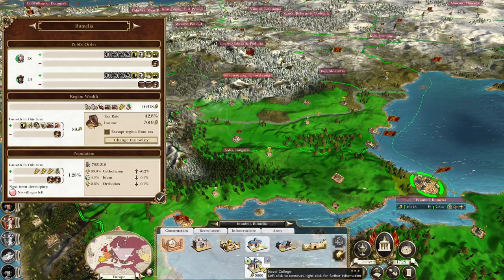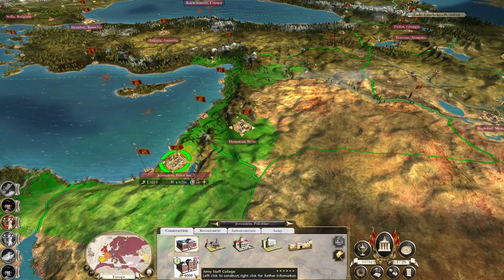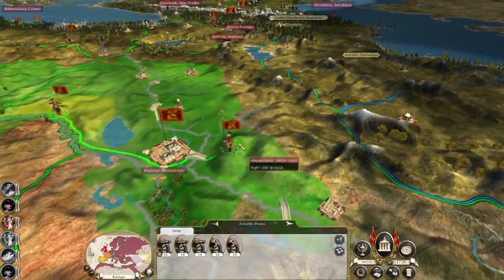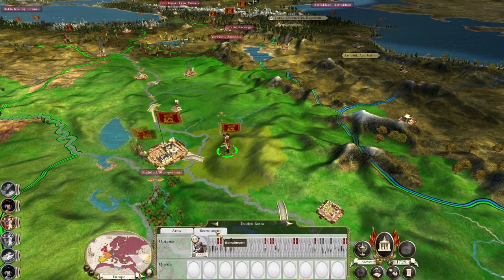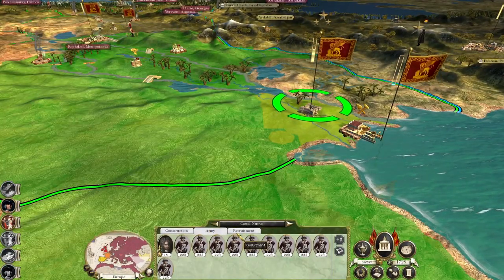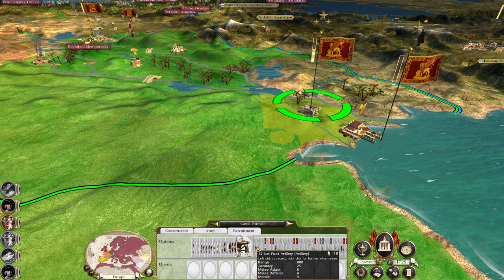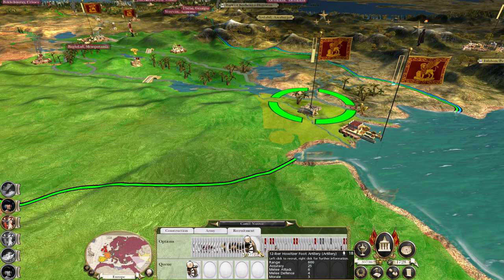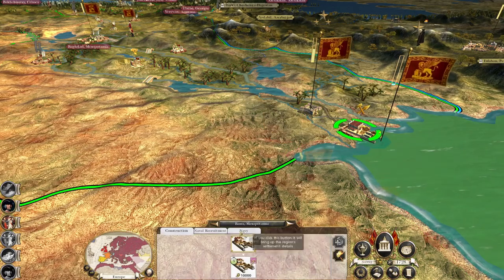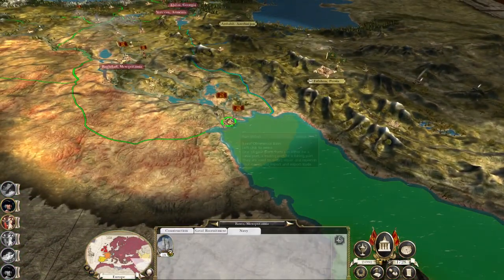We want to keep growing our military capability so we want to maximize that at every opportunity. Workers are on strike in Sweden — don't care. New crop of military buildings in Istanbul just in case we have to worry about being attacked — want to boost military production in the Middle East in general because we could get swamped. Same again in Baghdad.